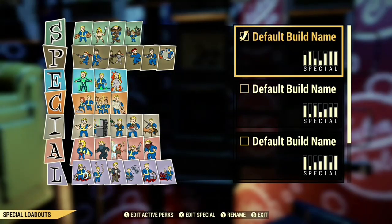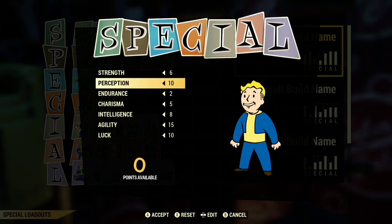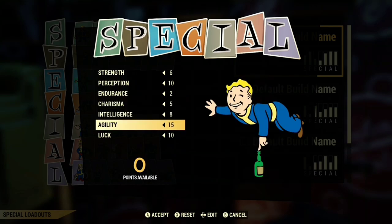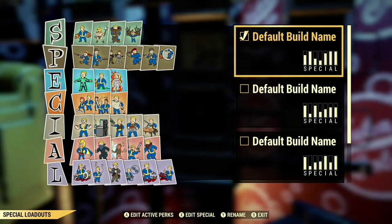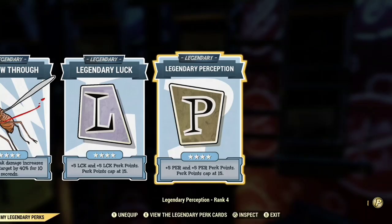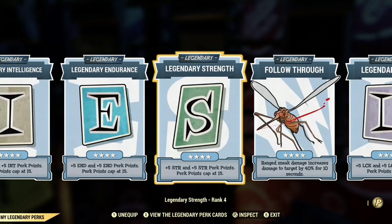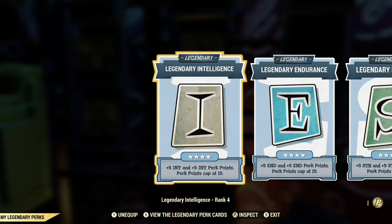Let's go to the punch card machine. Your edit SPECIAL is going to be: Strength 6, Perception 10, Endurance 2, Charisma 5, Intelligence 8, Agility 15, and Luck 10. The legendary perk cards need to be maxed — Perception, Luck, Follow Through, Strength, Endurance, and Intelligence.